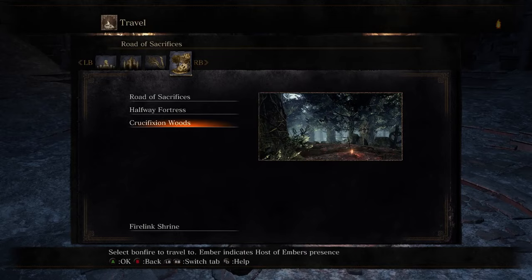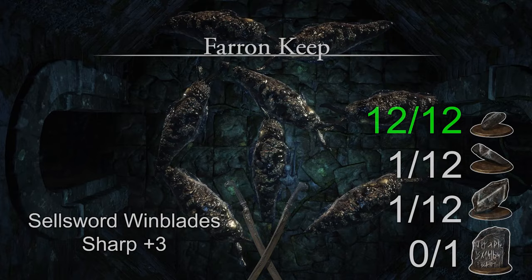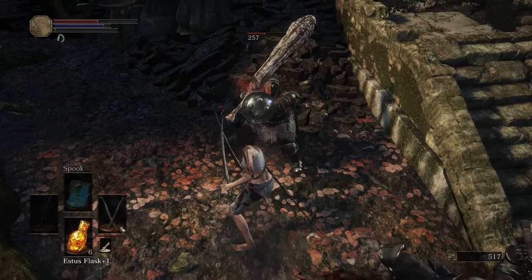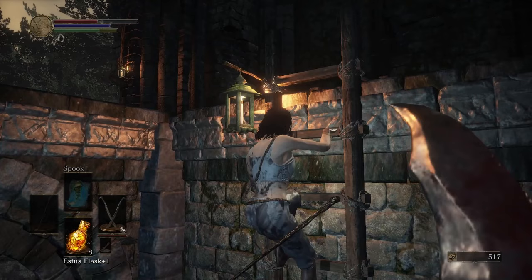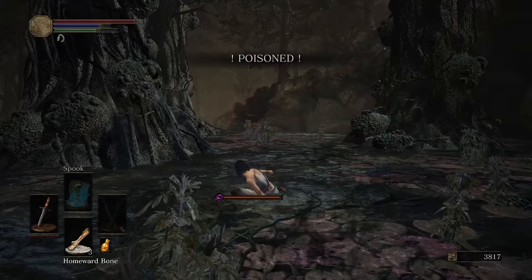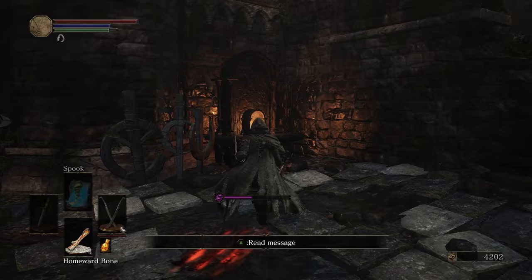I warp back to the Crucifixion Woods and make my way to the swamp. On my way, I get overconfident and get flattened like a pancake. I went back and cheesed them to make myself feel better. I grab the bonfire before equipping the dagger to do the dagger walk — possibly the best thing invented since sliced bread. I run towards the third fire and dagger walk through the frozen swamp, get to the fire without aggroing anything, and snuff it out before warping back to the starting bonfire. I continue on the normal way, taking out the last two fires as I make my way to the next bonfire.